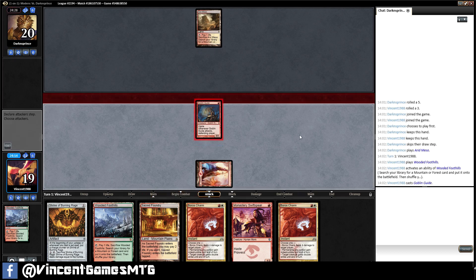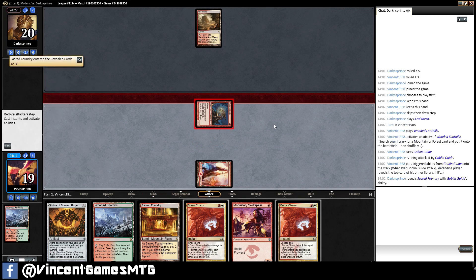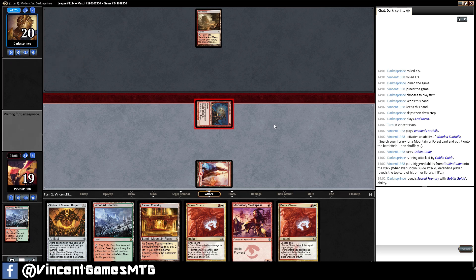If they start going Bolt-Snap-Bolt on us after dealing with all our threats — Sacred Foundry. So again, they still could be on either. I don't imagine this card will leave though.